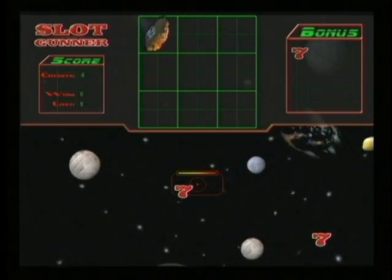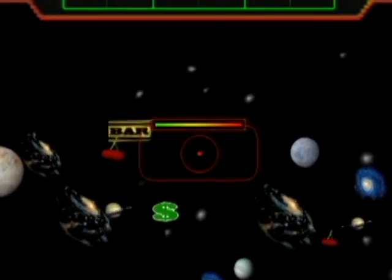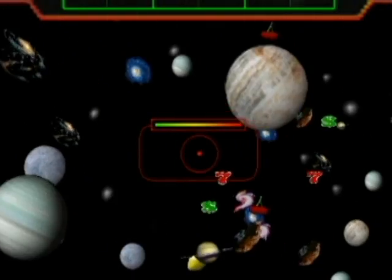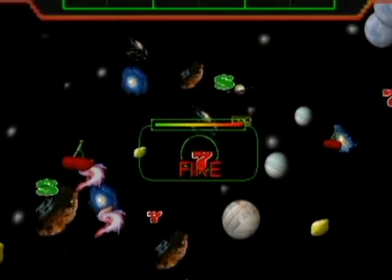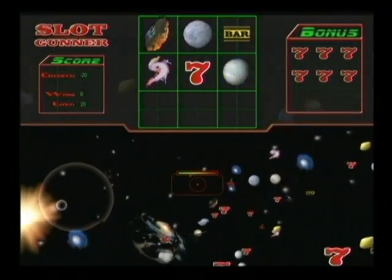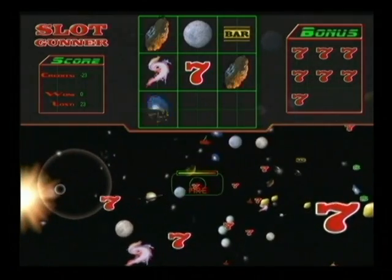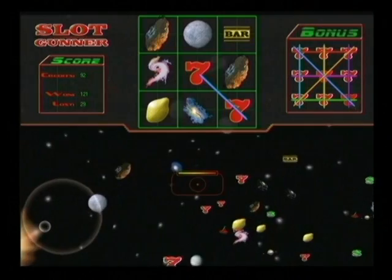When an object interaction occurs, the gaming program activates a random number generator which cycles through all of the available object images and displays a resulting image to the player in a game grid, located above the 3D world display. As an array of images fills the grid, winning patterns may emerge. Scoring and payouts occur as per typical slot machine mathematics.